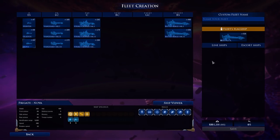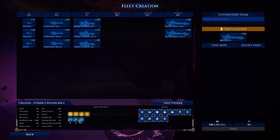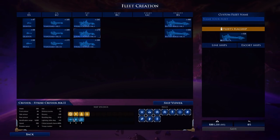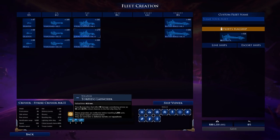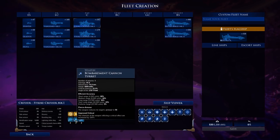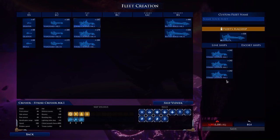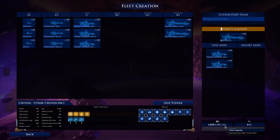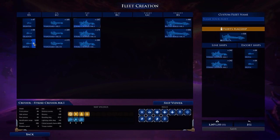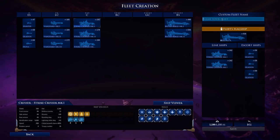We'll take a big battle barge as the flagship, then select line and escort ships — you can only have a limited number of those, so you can't just spam escorts. I want a strike cruiser with a bombardment cannon turret on the front, launch bays, and torpedoes — I always like the torpedoes in Battlefleet Gothic. You fire them and they slowly drift off; if they hit, they cause a lot of damage, but it's about maneuvering around them. We'll go with two of those and then fill out the remaining points with escorts.